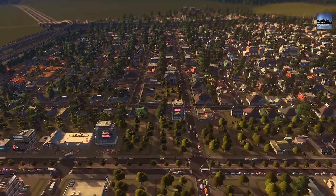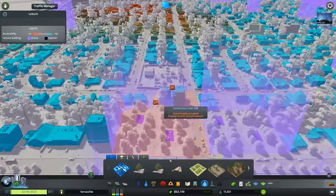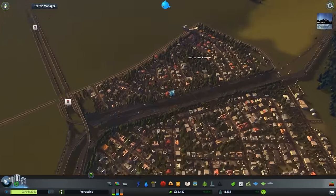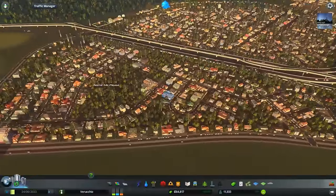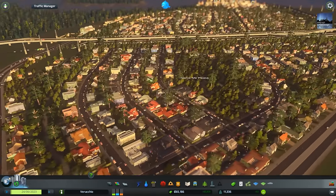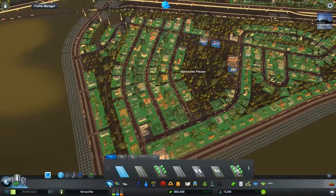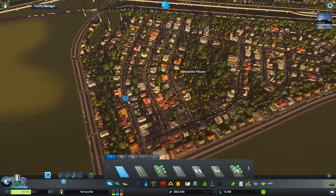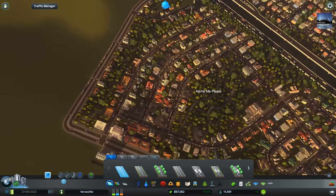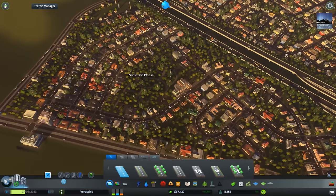I'm going to jump out of this camera mode because I've noticed a few little trees missing that I'd like to place. I mentioned I was going to finish this area off with all the trees and nice decorations, and it's all done. This whole neighbourhood looks like it belongs nicely, although I could add a few pedestrian crossings here and there because it is a rather long street.